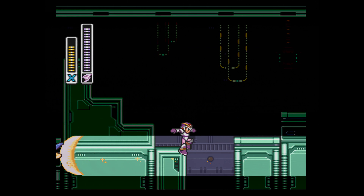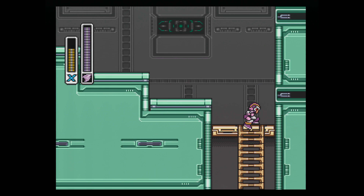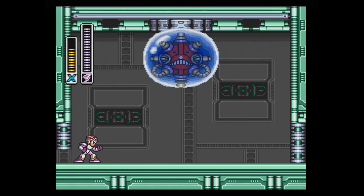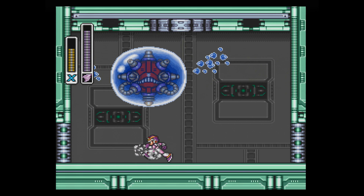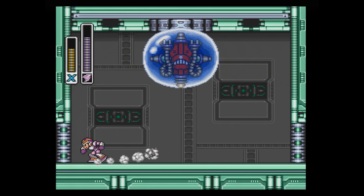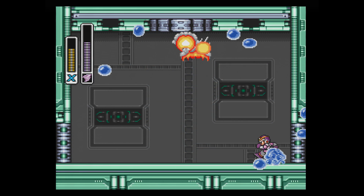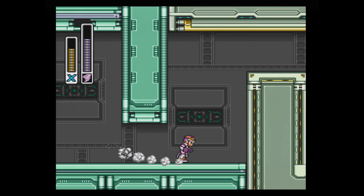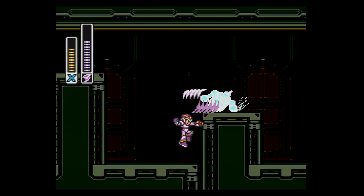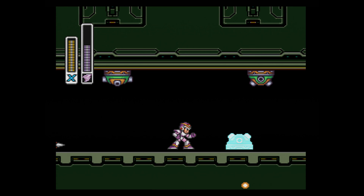It was really funny — Bob was fighting Sigma and his dog leaps at the wall behind him. Bob's like, the dog's behind me, I gotta dash forward. So he dashes forward and the dog just bumps him. No more Hadouken. I love how they give you Hadouken and how easy Sigma is with it. They designed the first two forms to just get wrecked by it. I feel like this Let's Play is going to be two-thirds the length of the other one by the time we're done, because we did Storm Eagle already.